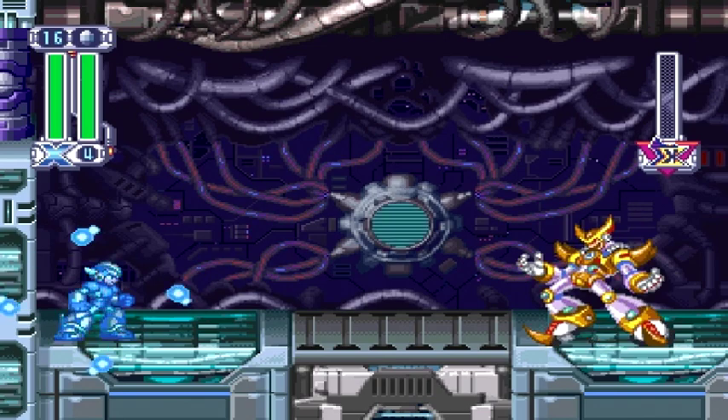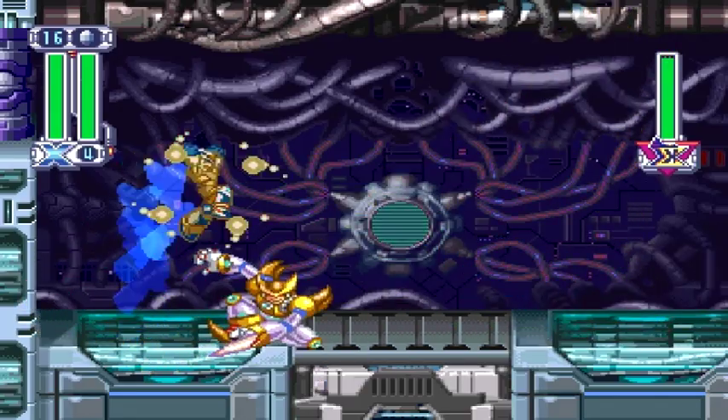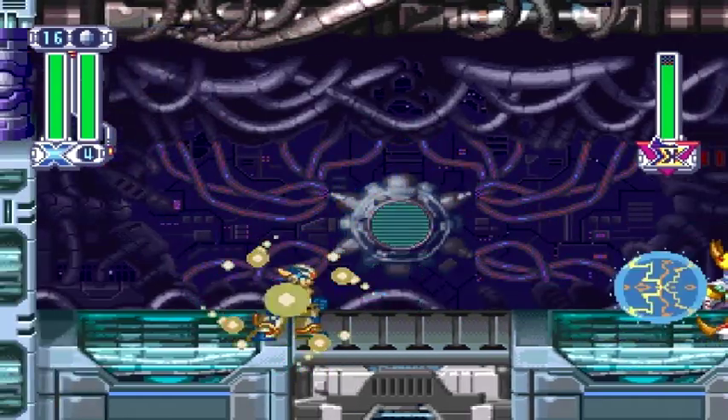Here is our first of two bosses. It is Double, who I guess betrayed you and now you have to fight him. I don't know the reason. I think he's some sort of double agent — I think his name is supposed to imply that he's a double agent or whatnot.